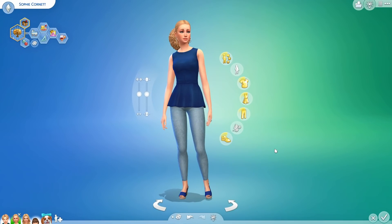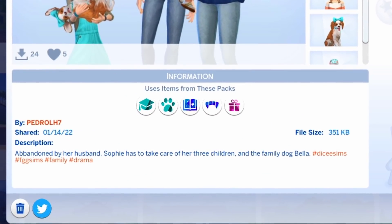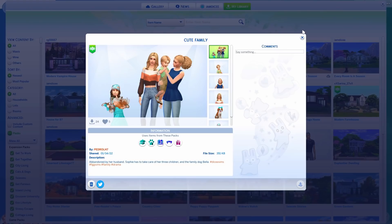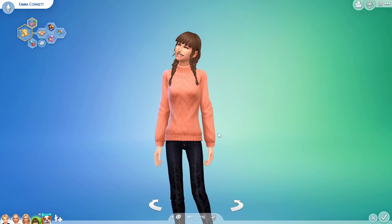Okay, so we're gonna quickly start off in CAS. This is the family that I got from the hashtag Die Sims. They were made by PedroLH7. And the description says, abandoned by her husband, Sophie has to take care of her three children and the family dog, Bella. So I downloaded this family and I changed one of the children from a child to a preteen. This is her.